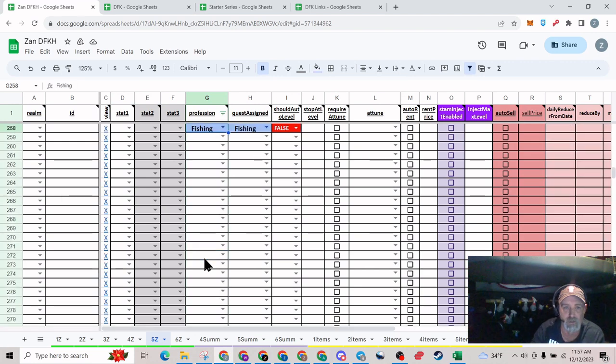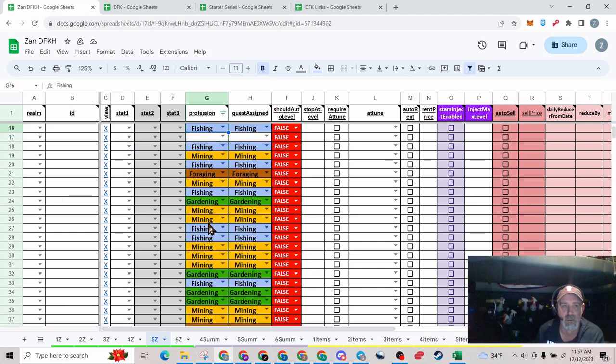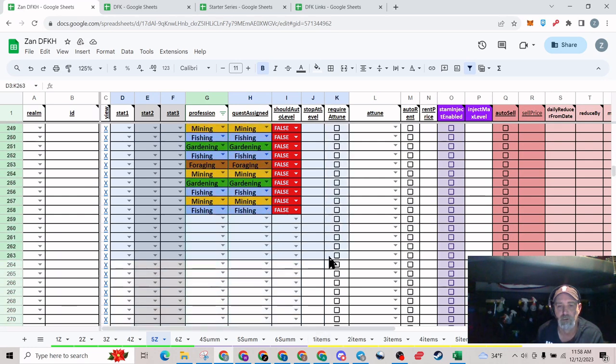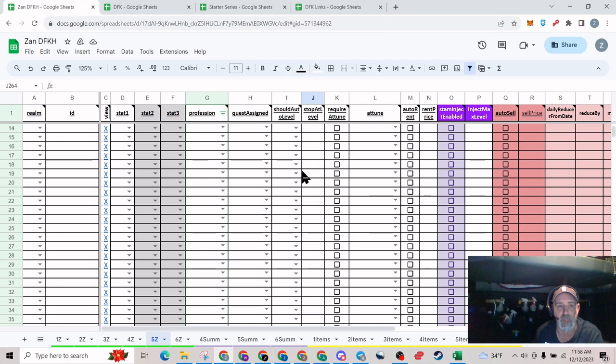If you hit Ctrl+Up that'll get you all the way to the top. You can also highlight these, hit Ctrl+Shift+Down, and see how it only goes to a certain point. To get around this, go all the way over here, highlight all those, and then drag it all the way down by holding the left button until you're at the end of the sheet. Now it's all highlighted — just hit backspace and it'll get rid of it all. Go back up to the top, and if you have anything remaining you can highlight all the way down and backspace to clear them all out.